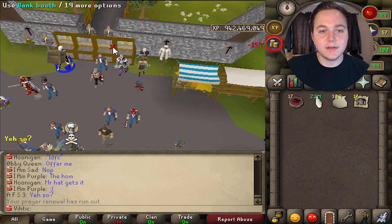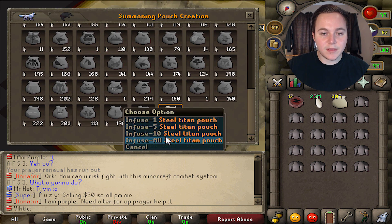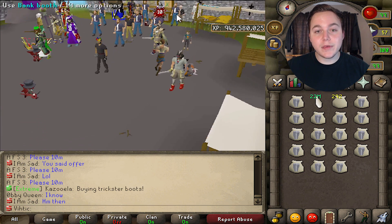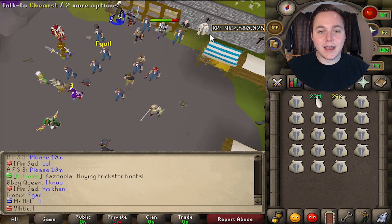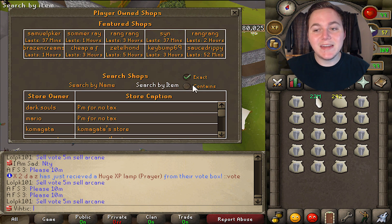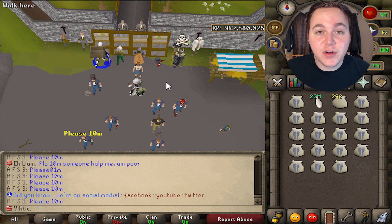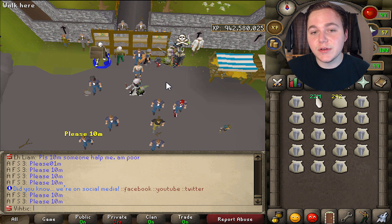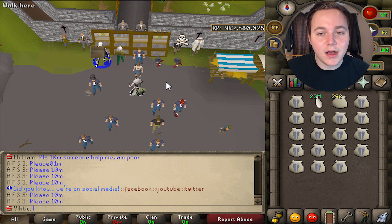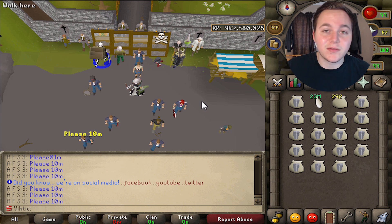Once you have some crimson charms, come over to the market and buy some steel plate bodies — you can also buy the sets and open them yourself. We're going to buy 17 of these. Go down to the summoning area and simply make your pouches. That is 17 pouches. We spent about 2.3 mil on the actual plate bodies, and they sell for about 500 to 600k each — meaning for just 17 pouches we made 7 mil. If you farm a bunch of crimson charms or get a bunch from Slayer over time, with a few hundred charms you could basically make about 200 mil just off those, and it doesn't take long at all — you could probably make all these pouches in about 10 minutes.